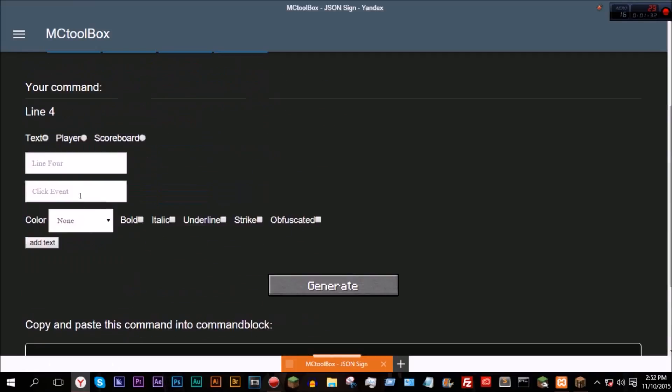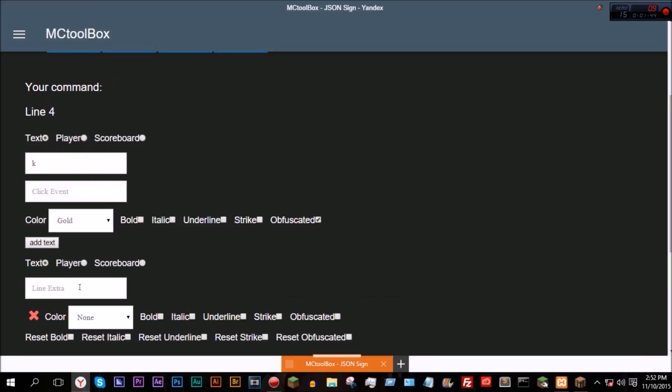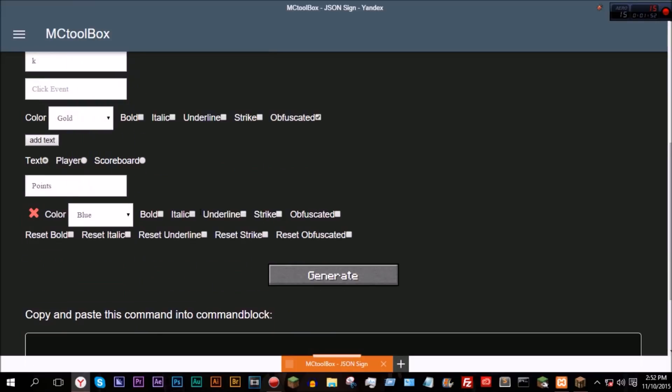And so now we can go to line four. Let's do something complicated. Let's do a K, obfuscated, with a color of gold. Add text, let's do 'points' with a color of blue. Forgot to change these - the color of blue. And now we can reset the obfuscated, because if you don't reset it, then 'points' will also be obfuscated, so this will set it to false.